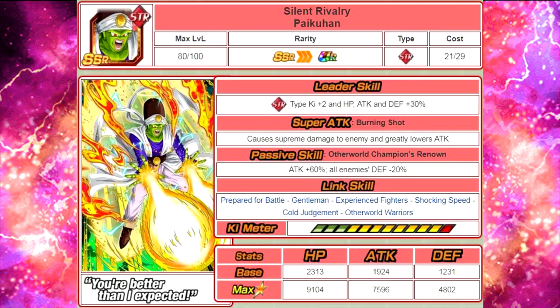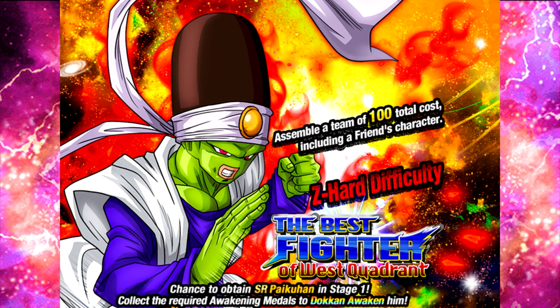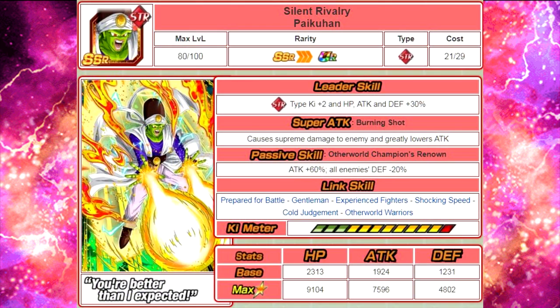Do not Dokkan Awaken him until you get him up to super attack level 10. Like the other Paikuhans in the game, his super attack can be raised by Western Galaxy Rivalry Paikuhan, the agility Paikuhan. He can be farmed from the event The Best Fighter of West Quadrant from level 1, and he has a decent drop rate of 50%. Grind him out, get him, then feed him into the strength one before you Dokkan Awaken him.